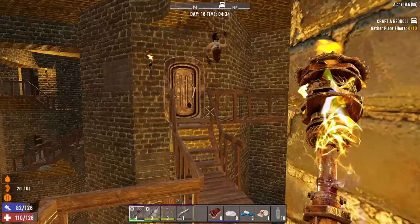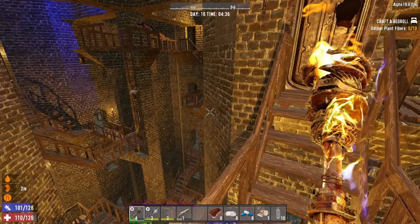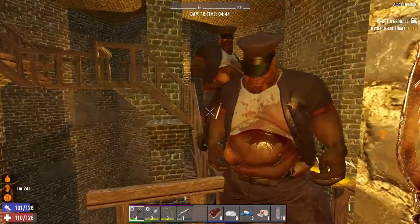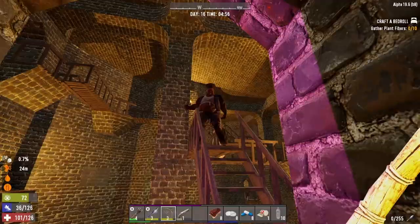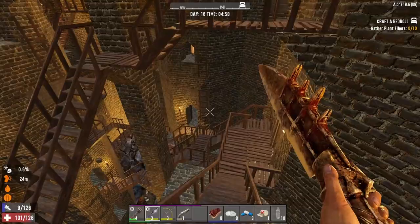It looks like we are at the top. What have we got there — is that a cop trying to get through? This was tough — what a puzzle. I'm worried about if they blow up they might take out the steps. That noise is pretty nasty. He's going to blow — don't blow up the staircase.